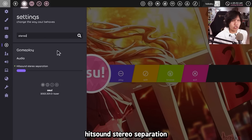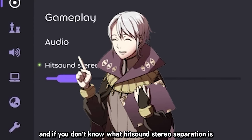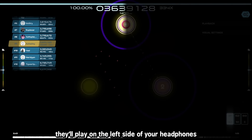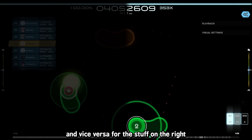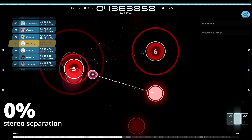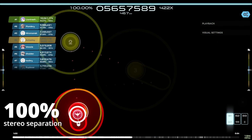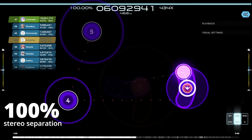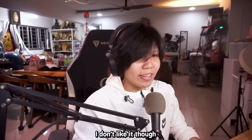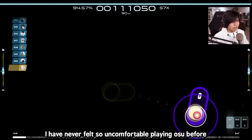One other thing they've added is hit sound stereo separation. Instead of just turning it off and on, you can adjust how much of it you want. If you don't know what hit sound stereo separation is, it's basically like whatever is on the left side of your screen — the hit circles or whatever — they'll play on the left side of your headphones, and vice versa for stuff on the right. All I can say is that's really cool. I don't like it though.